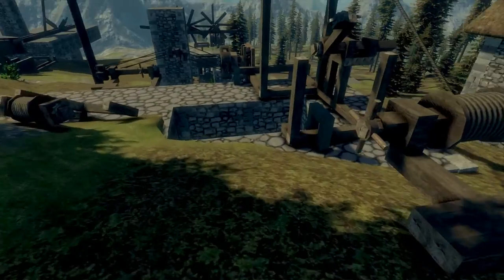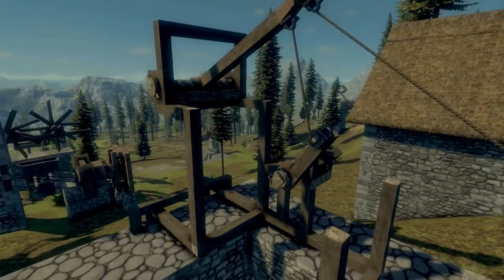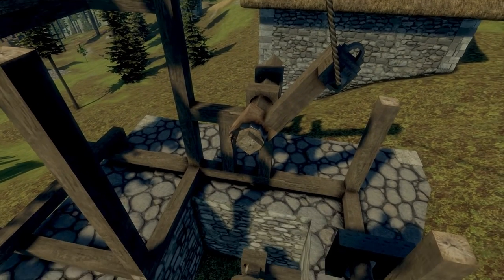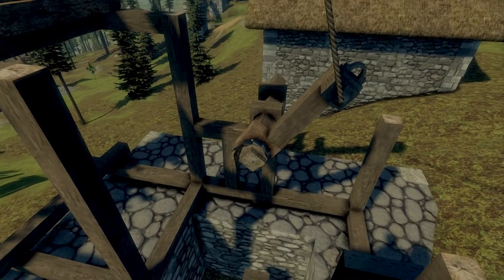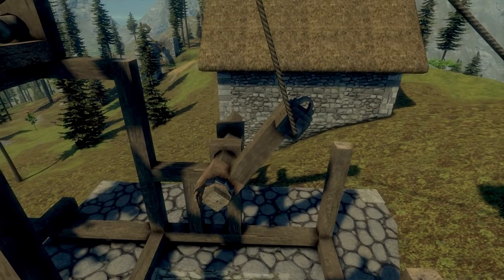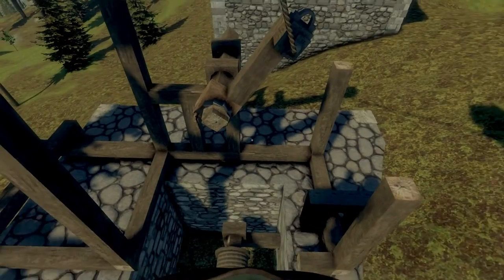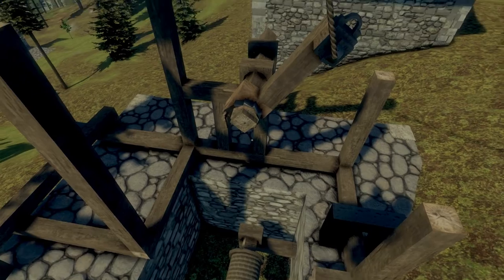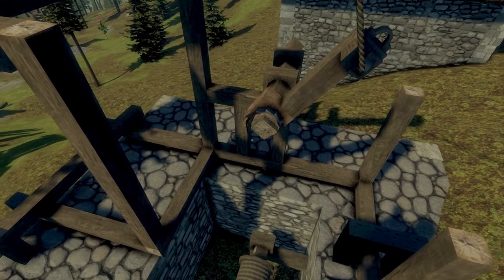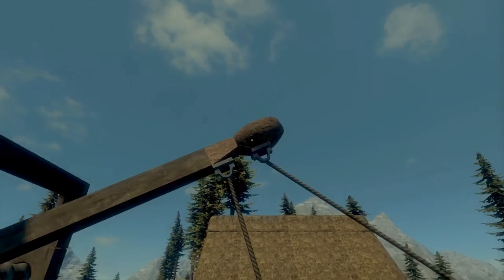The basic idea for the initial automatic catapult was a ratchet system — a winch system — so as this center axle would rotate clockwise, the ratchet would only allow this arm to go clockwise, pulling the torsion spring down to the maximum point. Then because the torsion spring would switch to pulling clockwise, it would go free-spinning and thus launch the catapult.